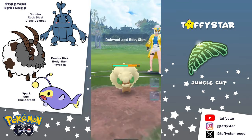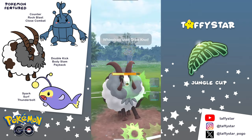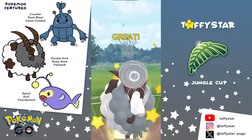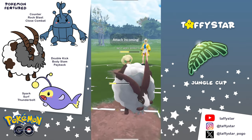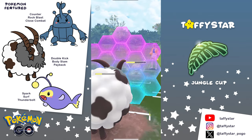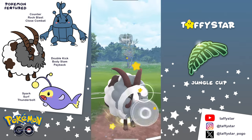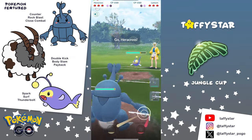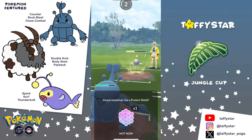Up next, we're going to have a Whimsicott on the lead, and this is a huge core breaker for the team because Lantern is going to be weak to this, Heracross is going to be taking super effective from the Fairy-type moves, and Double is going to be doing resisted damage with those Double Kicks. But it is going to be able to spam out the Body Slams, so we swap the Double into the Whimsicott. But the opponent swaps and catches a Body Slam on their Lantern.